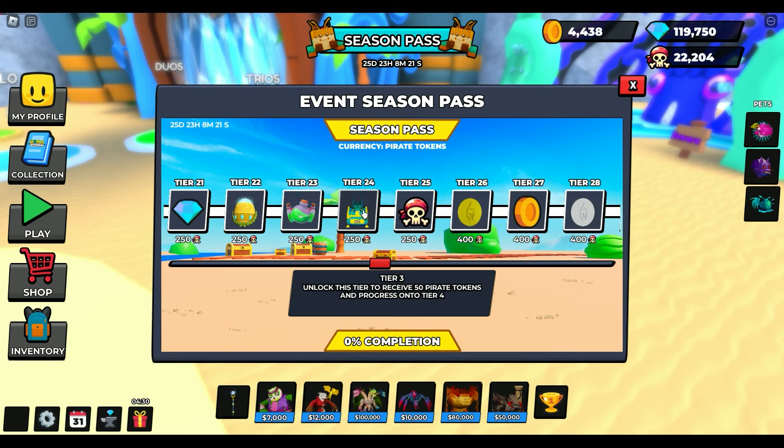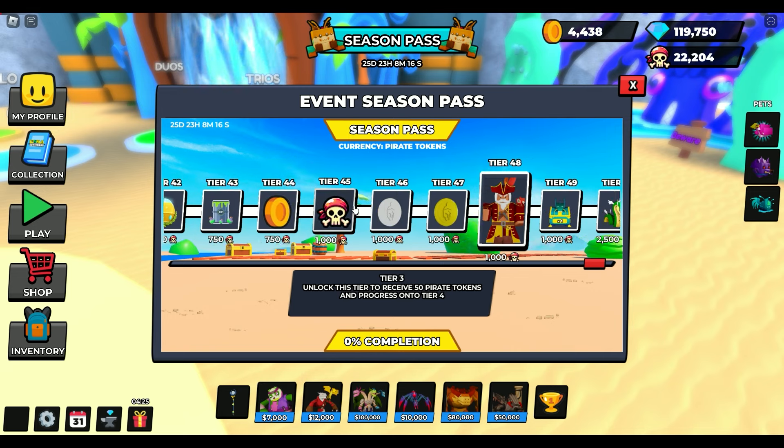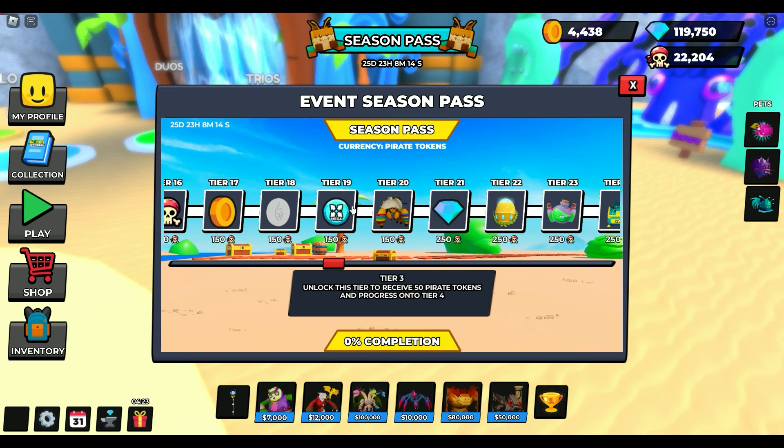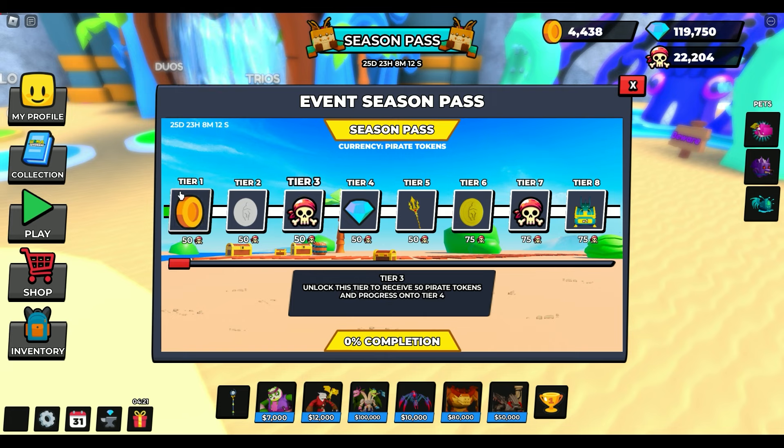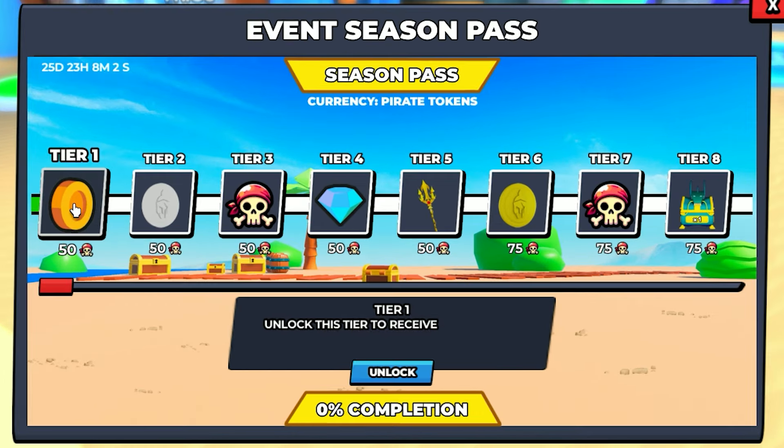If you take a look, there are pirate tokens along the way — tier three, tier seven, tier 16, tier 25, and tier 45 that give you pirate tokens to help you along the way. Let's just start from the beginning and go over every single one of these and have a little bit of fun with this. Here we go.